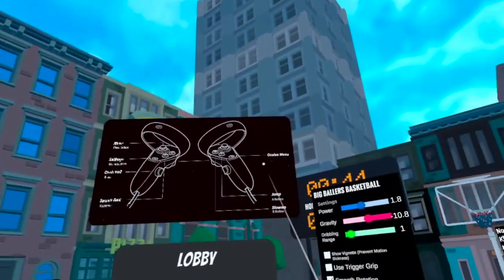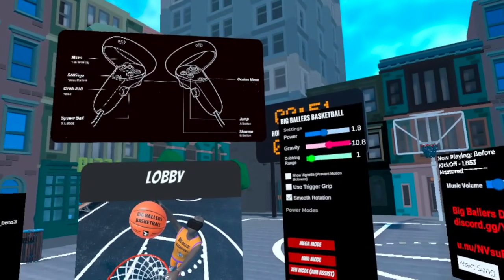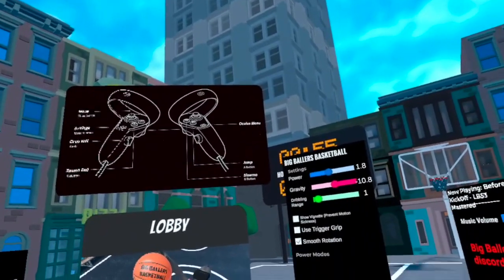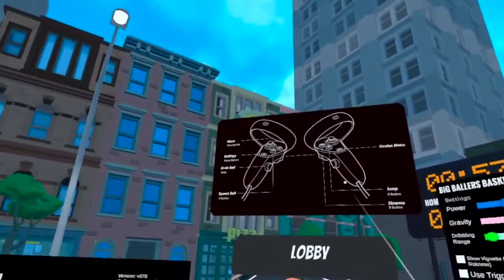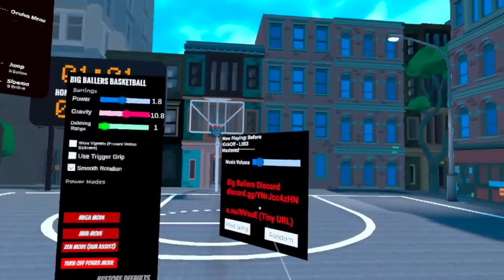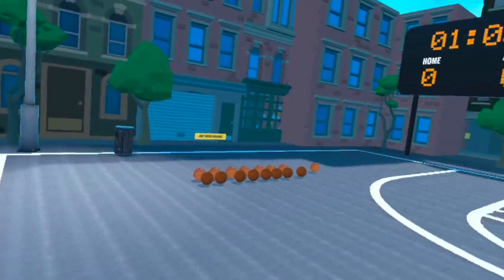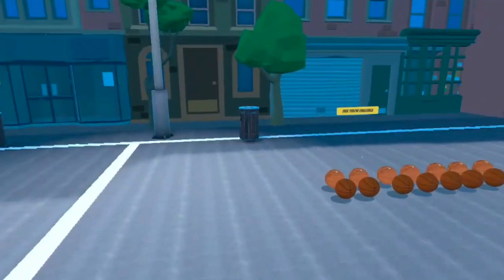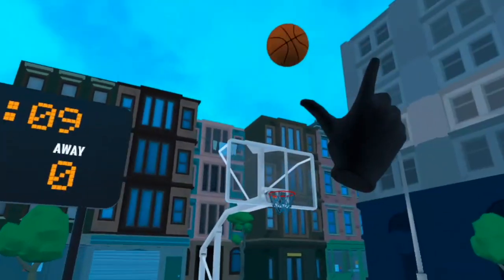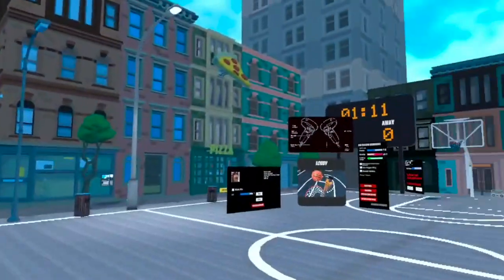We've got some information up here on how to jump and slow-mo. I'm gonna figure that out. This is the lobby for Big Ballers — I can even walk around. It's cool.